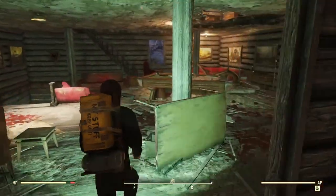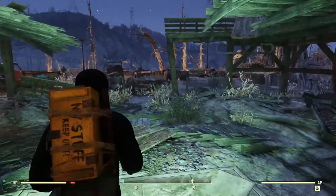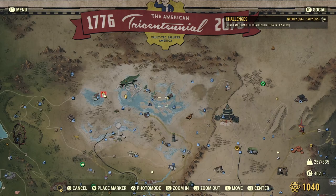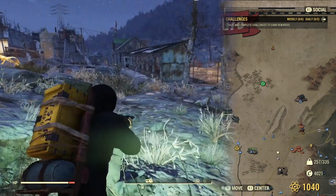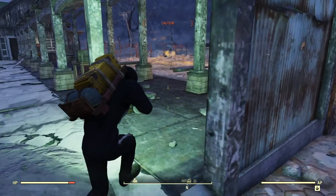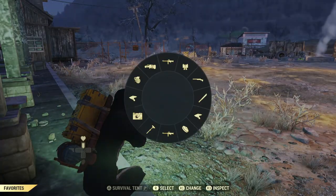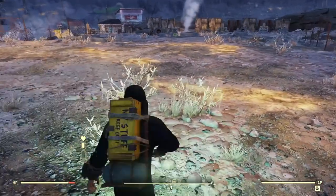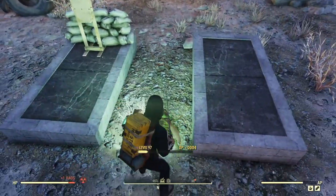I really want to get somewhere that's got a workbench where I can start scrapping stuff. Clarksburg Shooting Club definitely does have something — let's head there. There's normally ghouls around here, but there are rad roaches. I might get my sword up in that case — I'm just going to whack them. I can do with the meat.